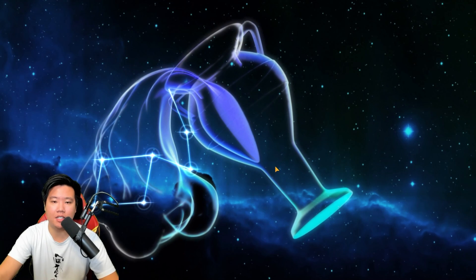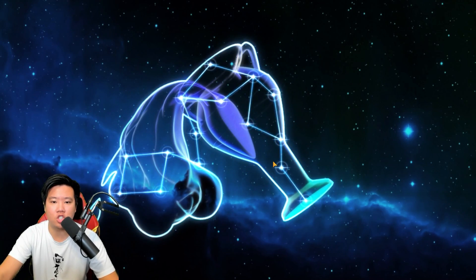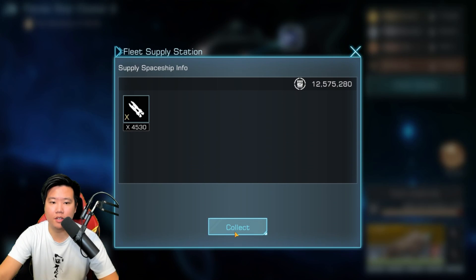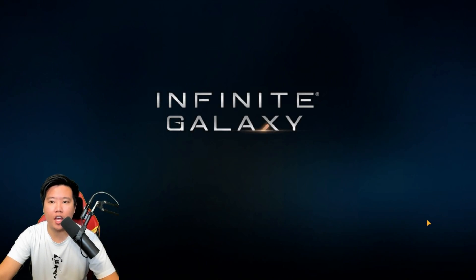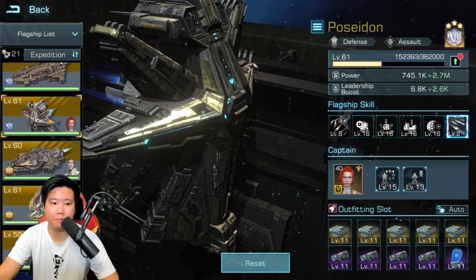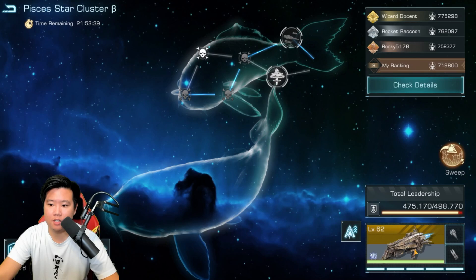The next round gets more interesting because we need to make some switches with our captains and gear. Whenever you find a sweet spot where you're having difficulty, it probably just needs a change in your captain or gear. Around the 200 million mark it gets a bit of a struggle. I'm going to go back and change my crew and captain setup — switching gear from Titan and Hades over to Poseidon and Odysseus.